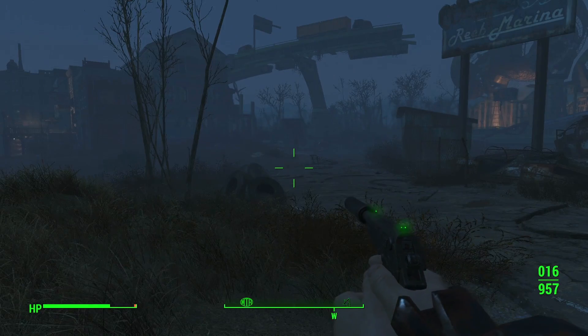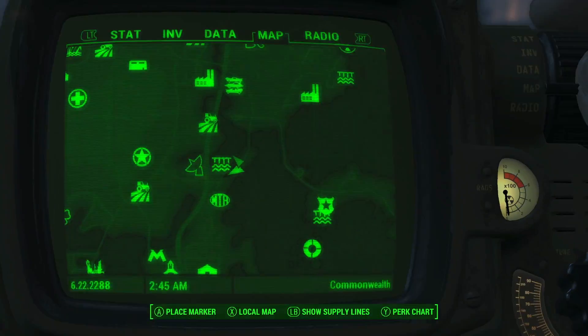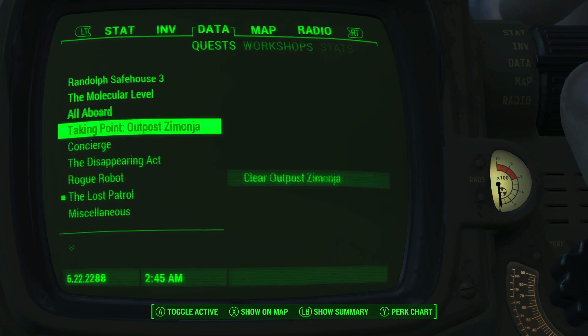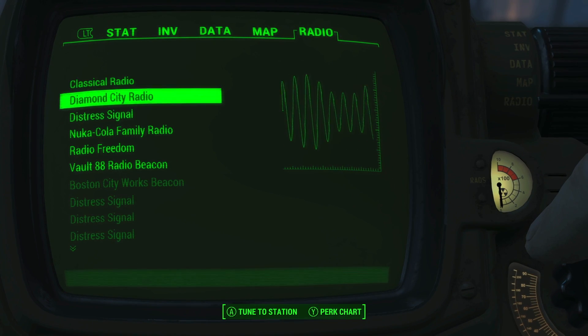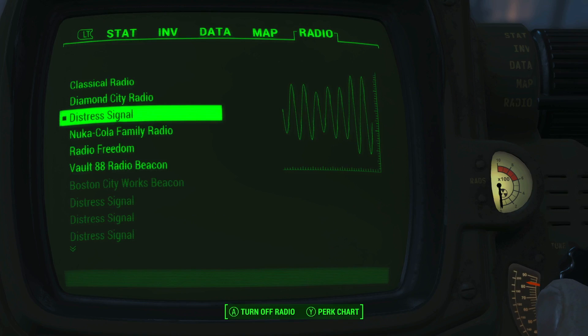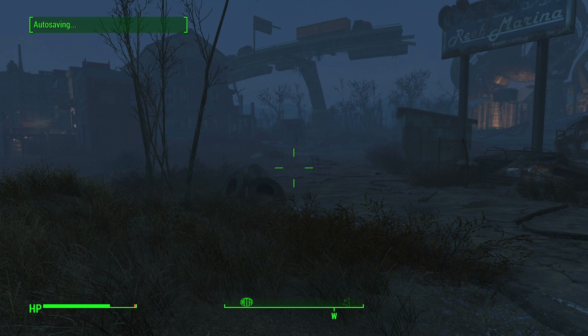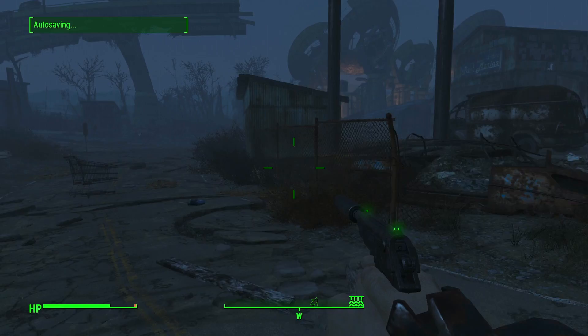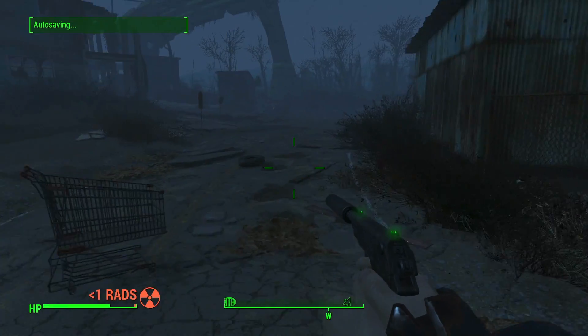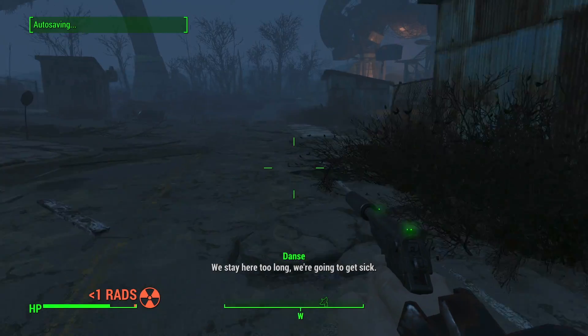Alright, so first things first. I'm trying to go to the satellite array — I have to follow the radio distress signal here. Got it. Radio distress signal. Autosave wants to freeze the game as it tends to do. I'm assuming we gotta head this way, right? Aren't we just trying to go to that satellite array?